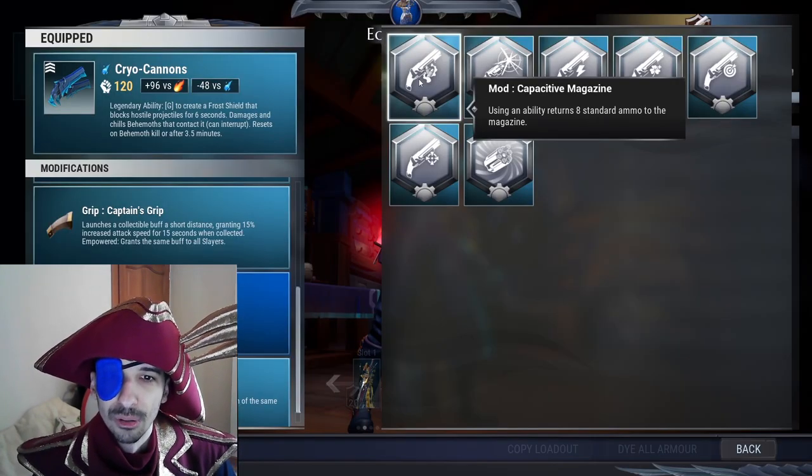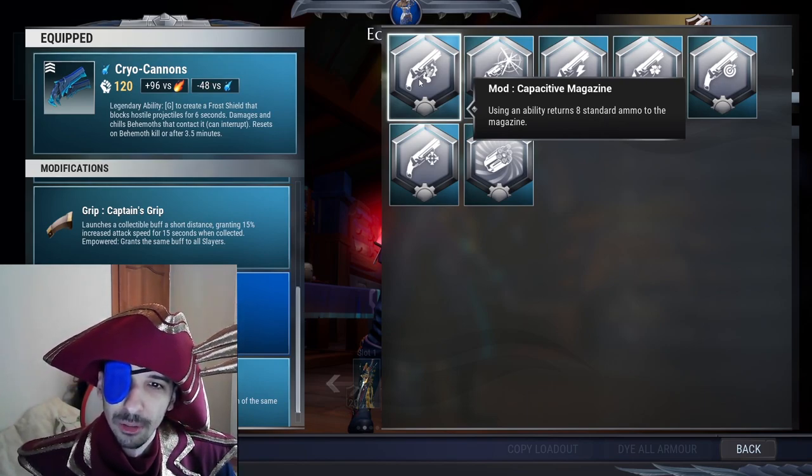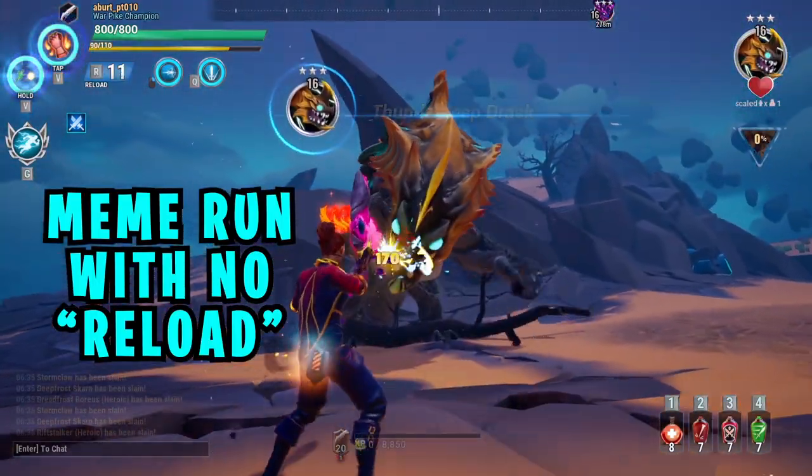Only one repeater mod got changed. Capacity in Magazine now gives back 8 ammo per ability use, instead of the old 4 ammo. This makes it possible to do some weird alternative playstyle with repeaters — you can combo this with Stormclaw repeaters and you'll rarely have to reload.